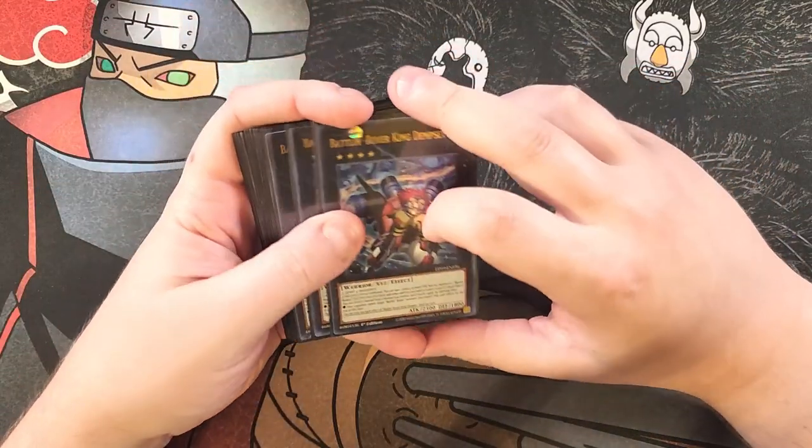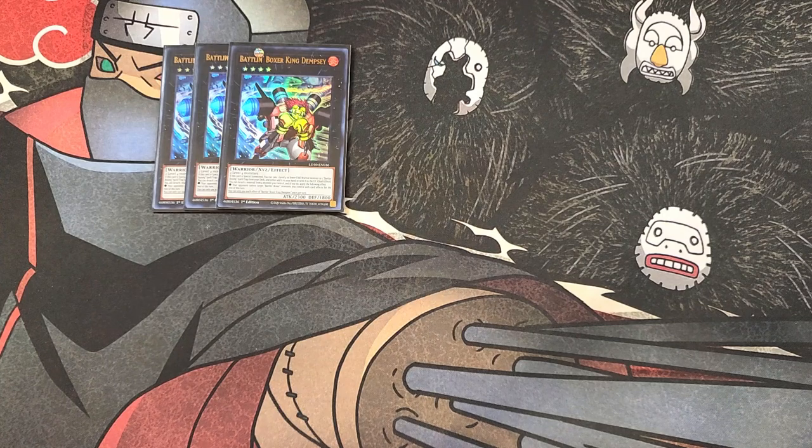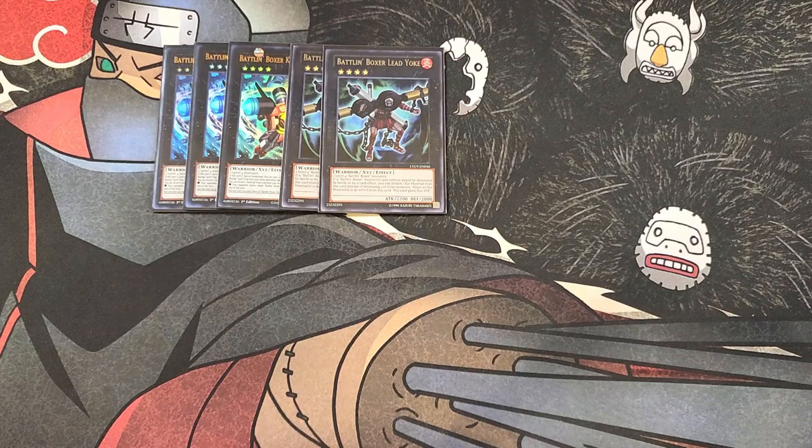For the extra deck, we start with three copies of King Dempsey, the best XYZ monster for your first summon. When special summoned — not just XYZ summoned — you can add or send to the graveyard any level four or lower Fire Warrior or Battling Boxer spell/trap from your deck, letting you access exactly what you need. It also has a quick effect to detach a material and give all your Battling Boxer monsters targeting protection for the turn. We also play two copies of Lead Yoke, the original Battling Boxer boss, which can reach 3800 ATK and protects itself by detaching materials.